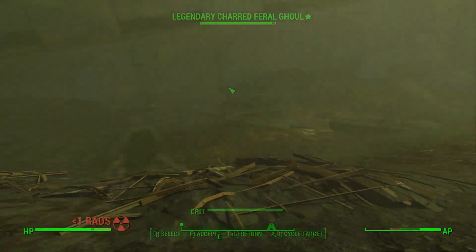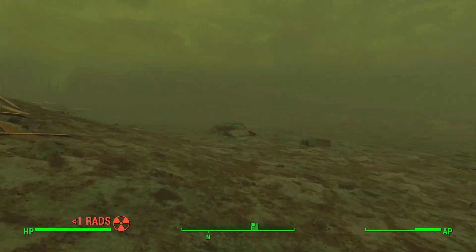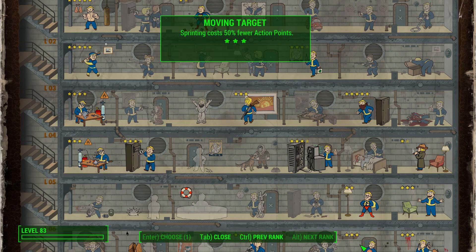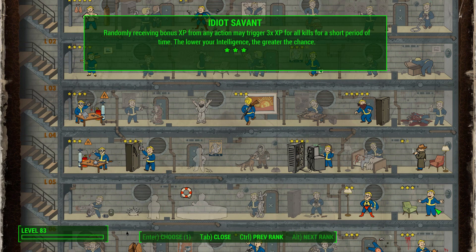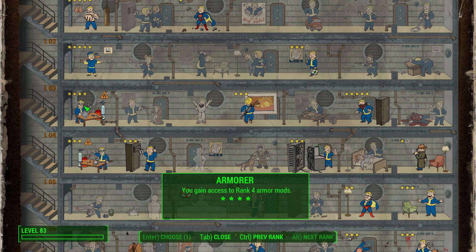Of course, combining these with other perks like Iron Fist and Big Leagues to increase melee and unarmed damage helps as well. Coming back down the Agility tree, investing in Action Boy and Moving Target not only increases your action point regeneration speed but also gives you extra damage resistance when moving around.